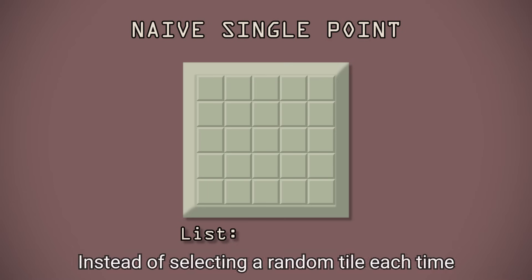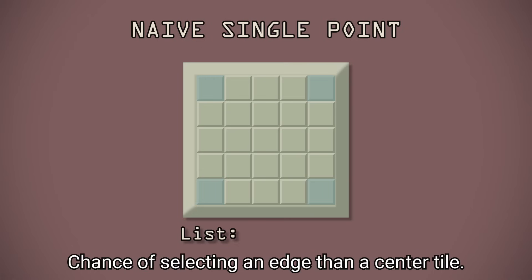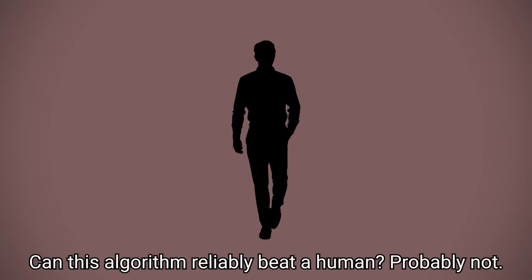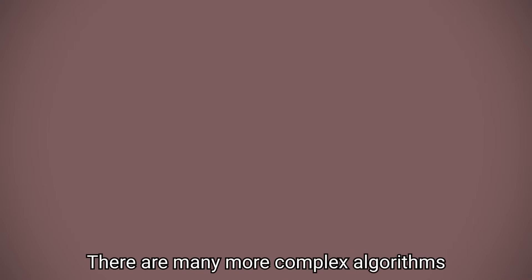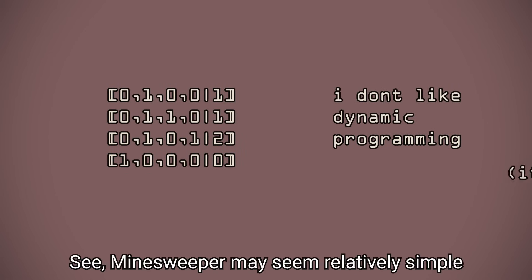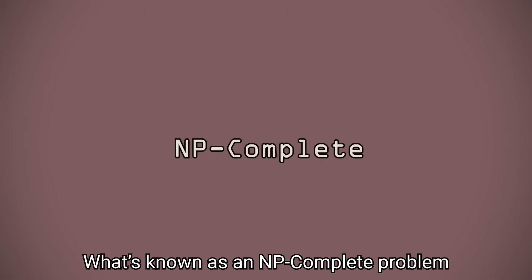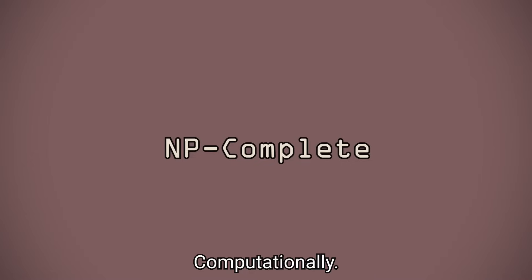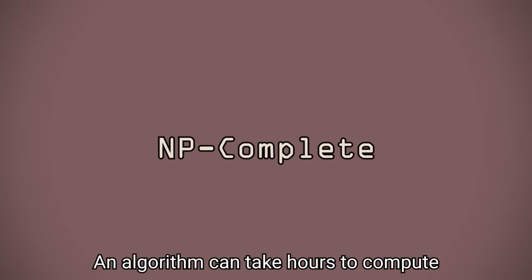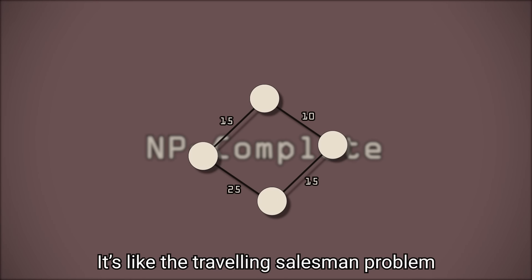Instead of selecting a random tile each time, we can start by always selecting a corner, then weighting random tiles so that there is a higher chance of selecting an edge than a centre tile. Can this algorithm reliably beat a human? Probably not. There are many more complex algorithms using linear algebra and dynamic programming that could. Minesweeper may seem relatively simple, but computationally it's actually surprisingly complicated. It has been proven to be what's known as an NP-complete problem — a class of problems that are very heavy computationally. An algorithm can take hours to compute an NP-complete problem even on a small input. It's like the travelling salesman problem, if you've heard of it.